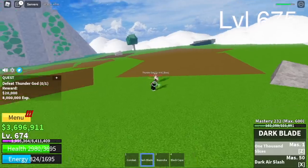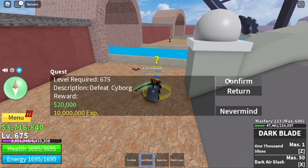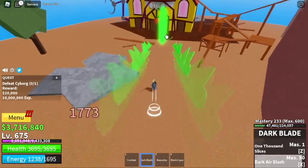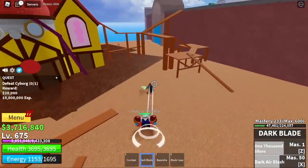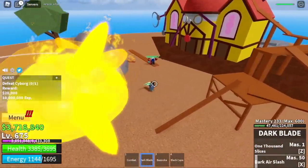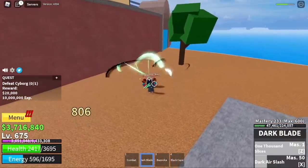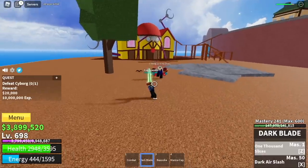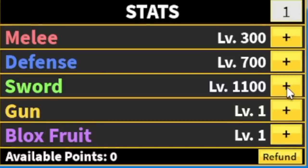Final island — last 25 level ups: the Fountain City. We're done with the Galley Pirates, so we go straight with the Cyborg. This Cyborg has more attacks — about 3 or 4 — but don't be distracted. Same technique: use your skills, dodge to the side, use skills, M1, etc. The goal here is the last 25 levels. When you reach level 700, you can do your second sea quest. Final stats: 300 melee, defense 700, sword 1,100.